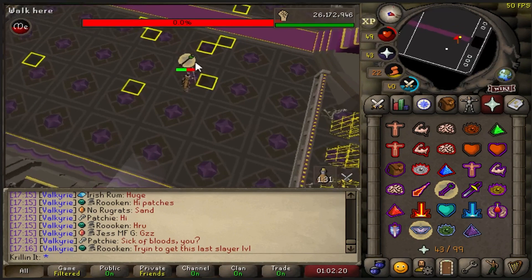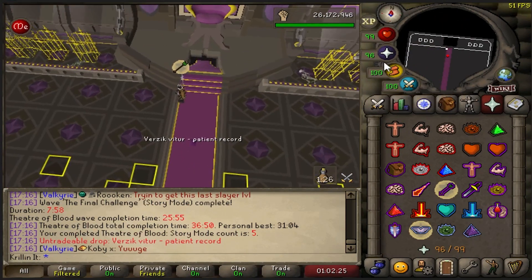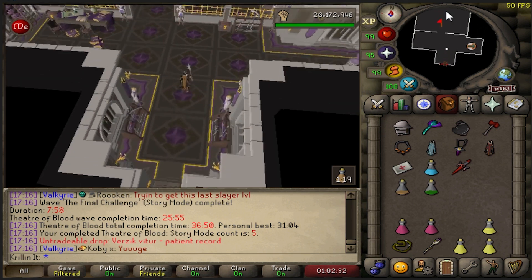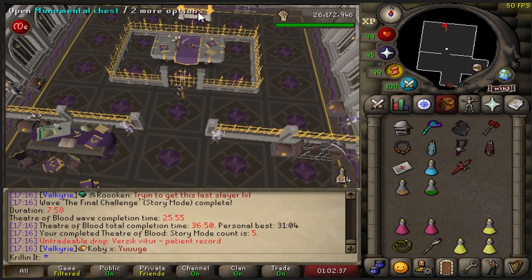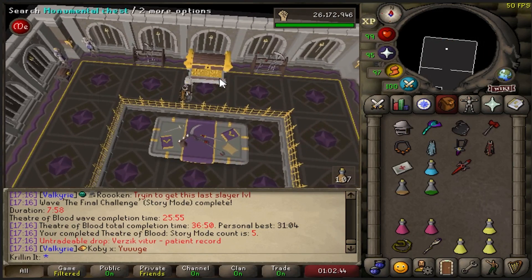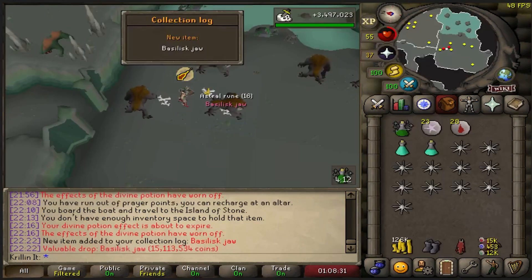Here we are with five kill count at TOB Story Mode. I think I'm going to go for another five and stop at ten. Even if I don't get the Vials of Blood, I think that's going to be enough experience to start doing normal TOB. Hopefully I'm not overestimating my skills and making myself seem like a baller when I'm actually just a noob. Let's get to ten and see what happens.